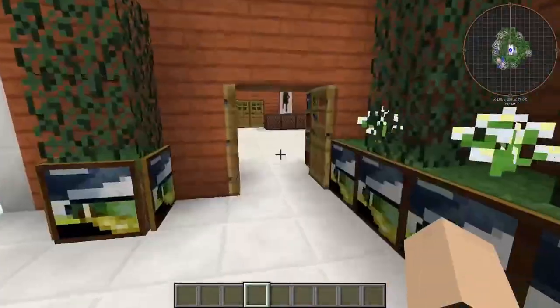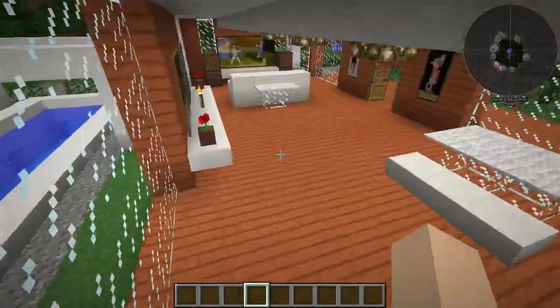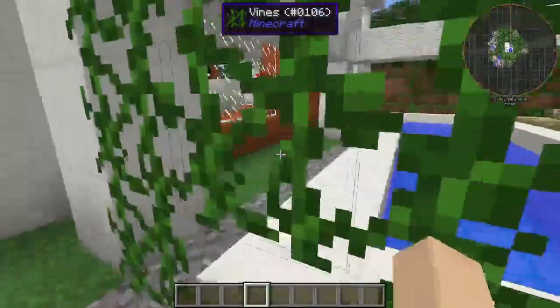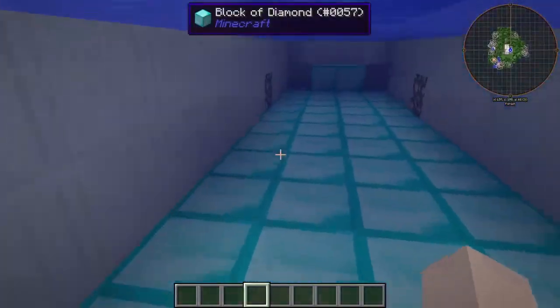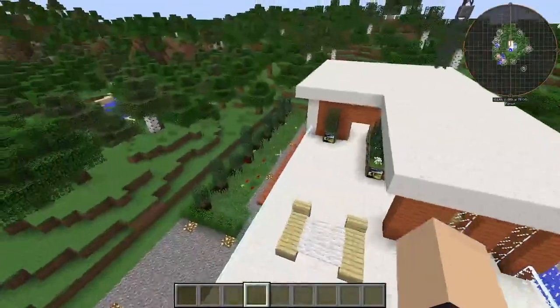Another balcony area — that is awesome! Alright, let's head back downstairs. I want to check out the pool area. Looks like we have a car garage too, a little badminton court area, and a diamond-covered pool — now that's fancy. I completely missed the jukebox too!